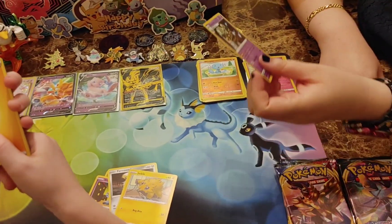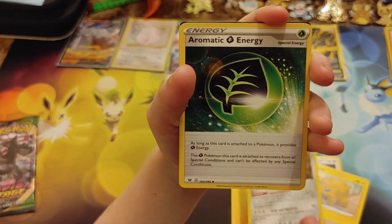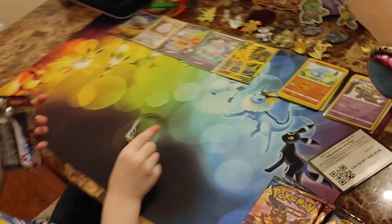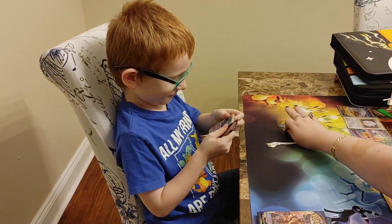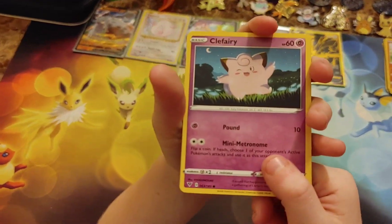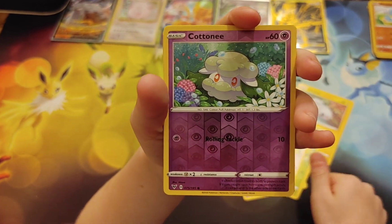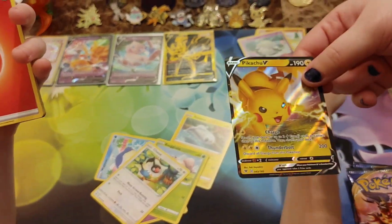Energy, Stunfisk, aromatic energy — I don't think we have that one — Mightyena, and a Vivid Voltage code card. Can we get a rainbow rare? Or we could pull an amazing rare. Let's see: Clefairy, Wailmer, Tynamo, Exeggcute, Chatot, a Reverse Holo Cottonee, and a Pikachu V! Oh — wait, is that a dupe? We have Pikachu V already.